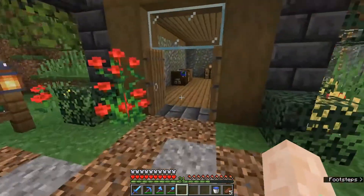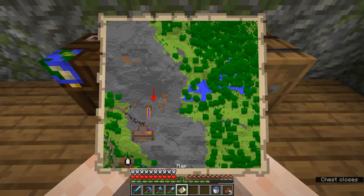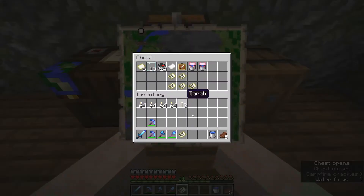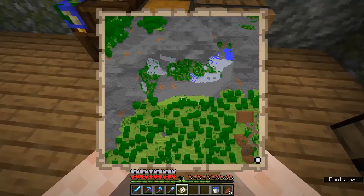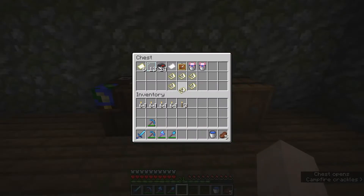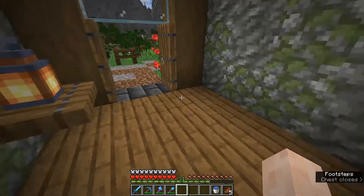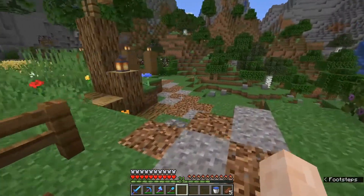Before we head into the nether I want to take a second to update a couple of the maps. We got the storage building that's looking pretty cool with that copper that's starting to change colors, and then also this one — got those villager houses which kind of just look like little brown spots, but that's all right. Check this one just to be sure, you got some of that redstone block action going on, but that is looking good.